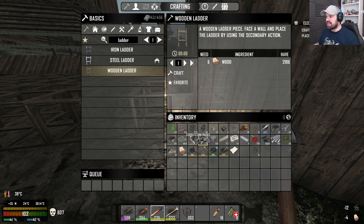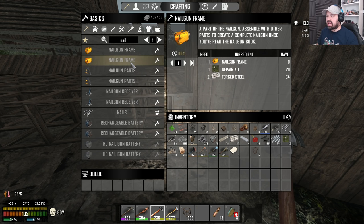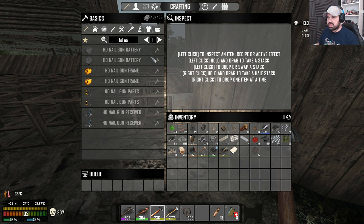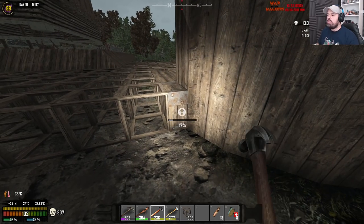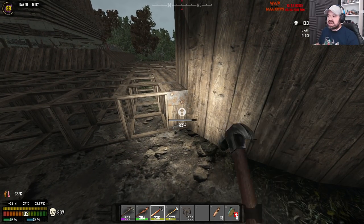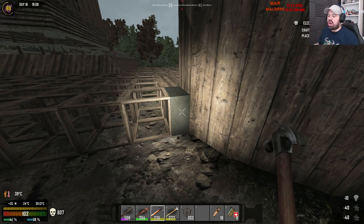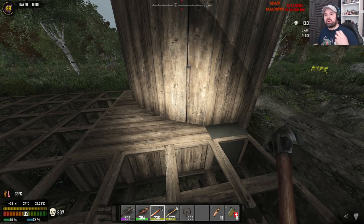Do we not have a nail gun? Can we make one? I have the recipe. I have repair kits, I have the nail gun... actually, do we have an HD nail gun? We don't have the recipe for that, but we have the recipe for the regular nail gun. Okay, first mission: first nail gun. The idea is to have these guys here be the outer wall fully upgraded to reinforced concrete.